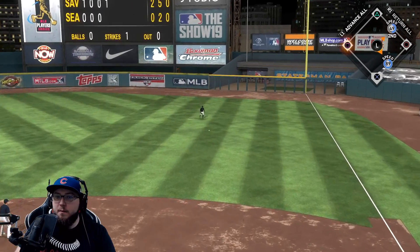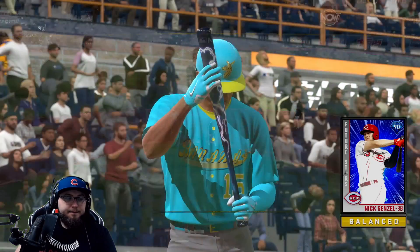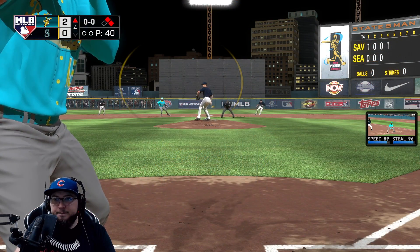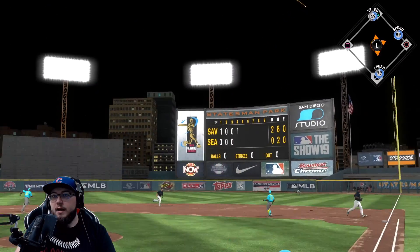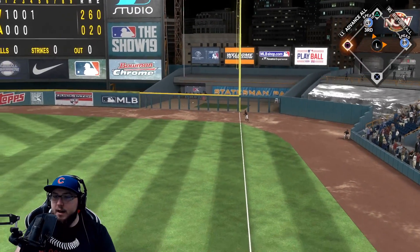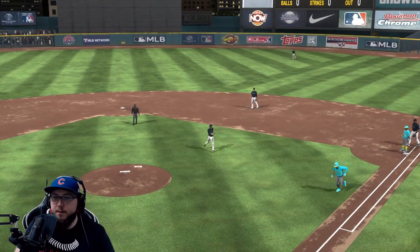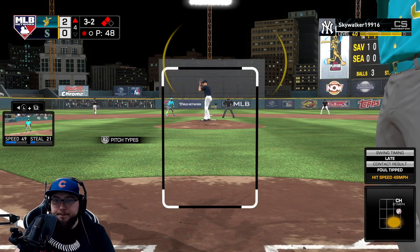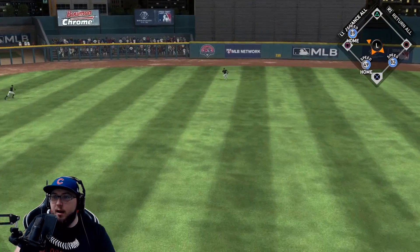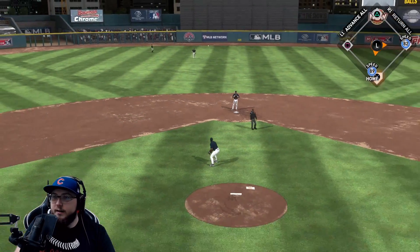Tony Gwynn hits that one past the first baseman — we're going to have runners on first and second, no outs. Nick Senzel in a big spot. He hits this one deep — oh man, didn't get all of that one. No no no, stay fair — thank you. He could walk Pudge next time. Bellinger gets it up the middle, we're going to score two and we're up four to two.